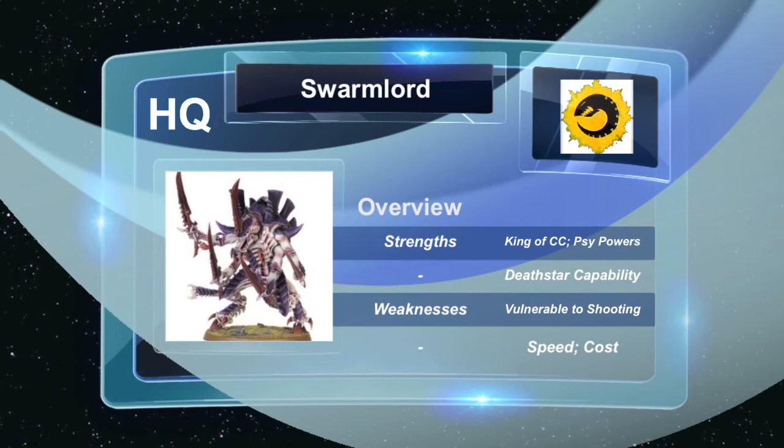Another huge strength is his Death Star capability. If you stick him with a Prime and Tyrant Guard — in this game it's majority toughness — if you get Iron Arm you can have a majority toughness of 9 with the Prime, Swarmlord, and Guard unit just wandering up the table. One of his biggest weaknesses is he's very vulnerable to shooting — he doesn't have an invulnerable save outside of close combat, so he can be taken down easily if he doesn't have a Guard or Prime with Guard to protect him. He's also easily avoidable by quicker armies such as Dark Eldar or Eldar. His cost is 285 points, which isn't bad given he's mastery level 2 and all his close combat attacks are instant death, but needing to bring Guard with him does add up.